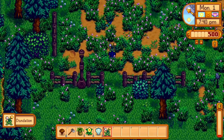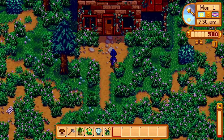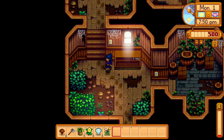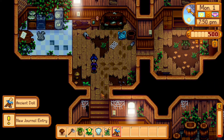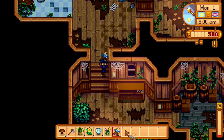I just need the leek for the community center bundle and I'll be complete. This is an abandoned building and there's an old doll. Found an artifact — the curator will want to know about this one.